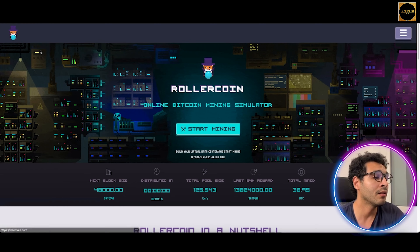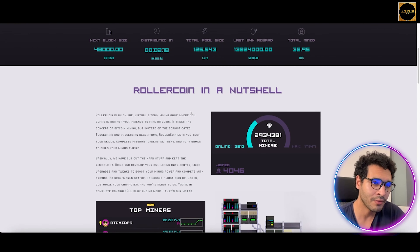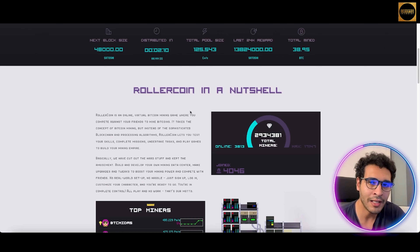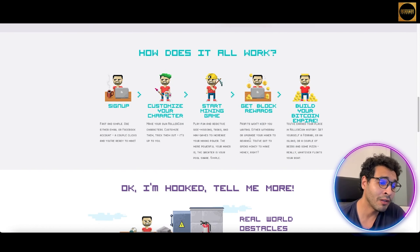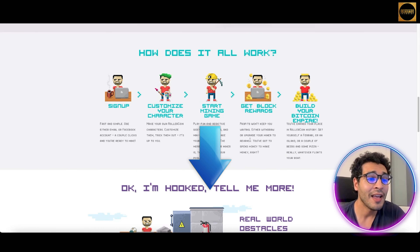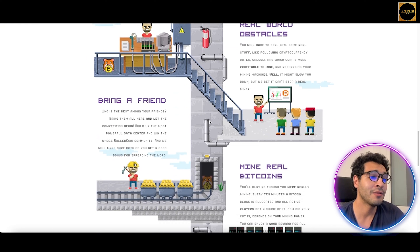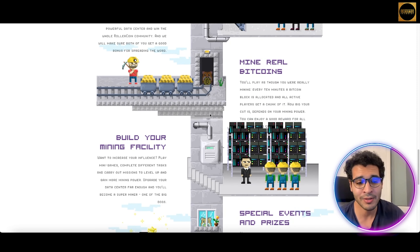As you can see here, you'll find top miners — they rank people in terms of how well they are playing and mining. In the upper right-hand corner you can find the leaderboard showing how people are mining and who's getting to the top. Top miners are listed there. How does it all work? Simply: you sign up, customize your character, start mining, get block rewards, and build your bitcoin empire. It's a fun and amusing concept that removes the complications of mining.